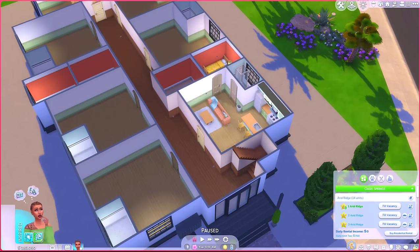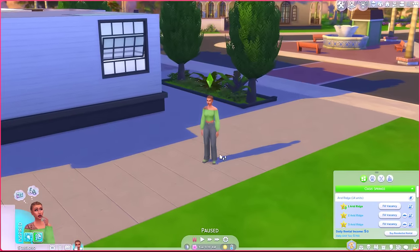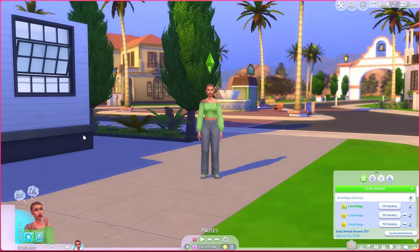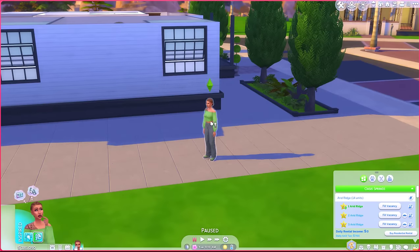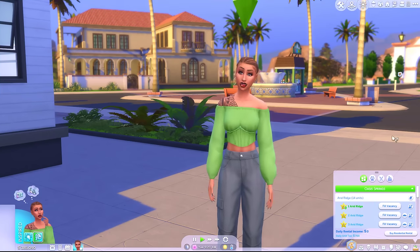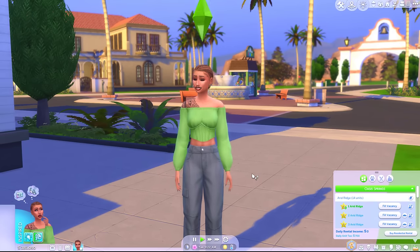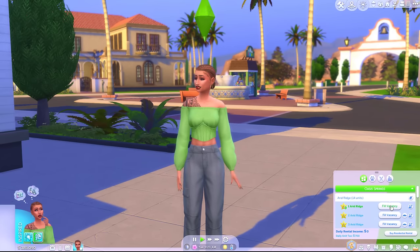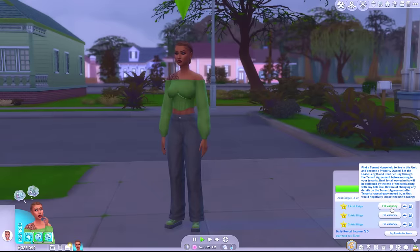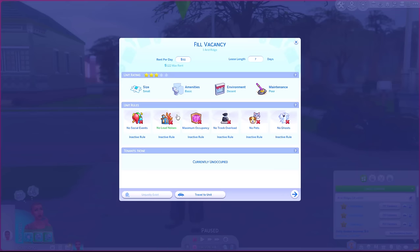I'm going to keep track of the cost of all of my units. Okay, first unit paid for - where's all our money gone? We had a million and this property was only worth 237,000 - how have we spent all that money? Maybe that's a glitch or something. But it doesn't matter anyway - our starting funds don't really matter because we're only going to be working out profit from the cost of these properties.